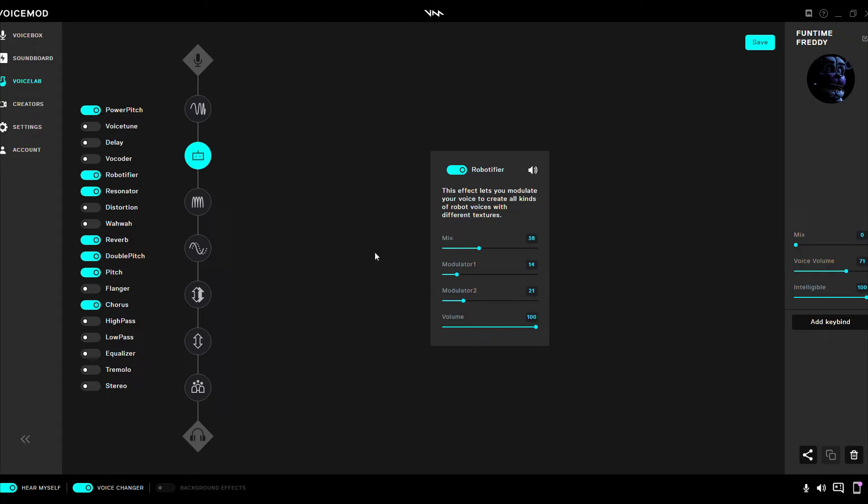Also, if I'm going too fast, you can just pause the video. Resonator: mix 17, time 19, feedback 100, volume 100.